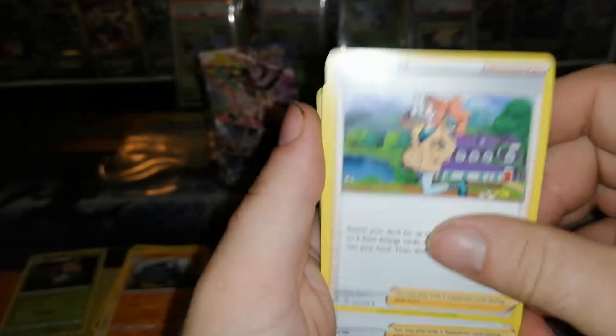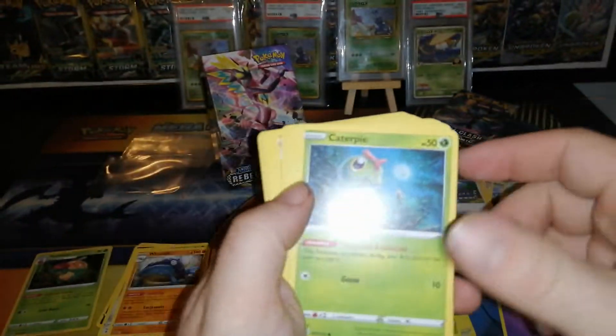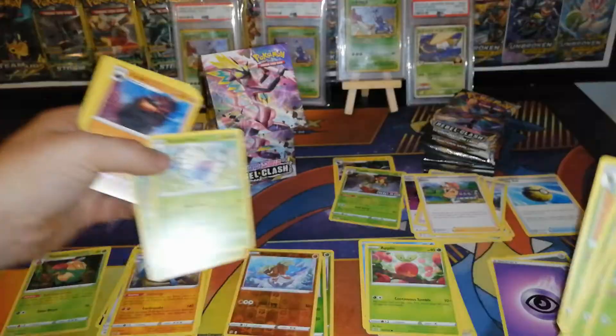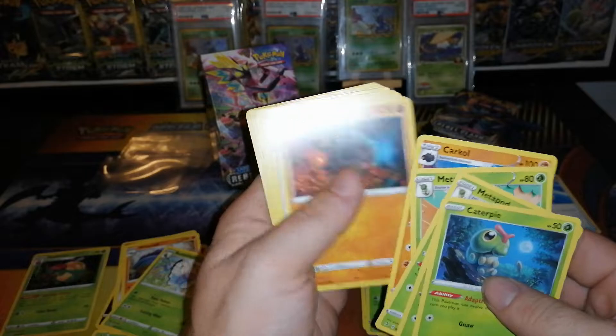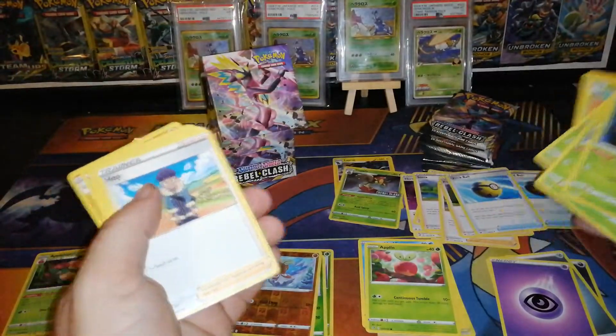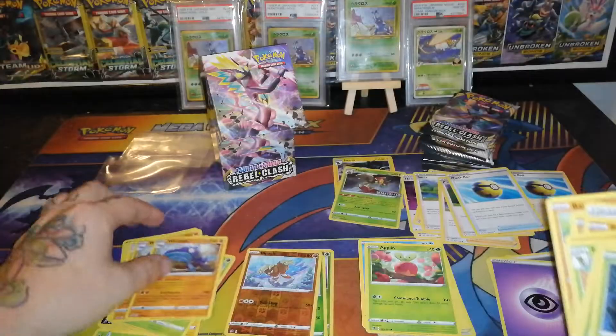Sonia: search your deck for two Basic Pokemon and two Basic Energy cards, reveal them, put them in your hand, then shuffle your deck — not bad. Another Milo, another Lieutenant Commander. Two non-holo Butterfree, those can go there. Quick Ball, Professor's Research, another Sonia — those guys go up there. Two non-holo Whimsicott.